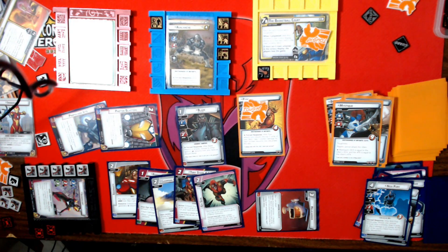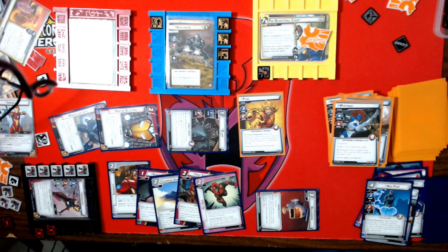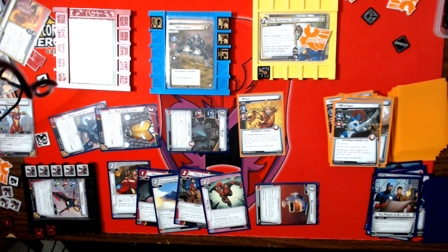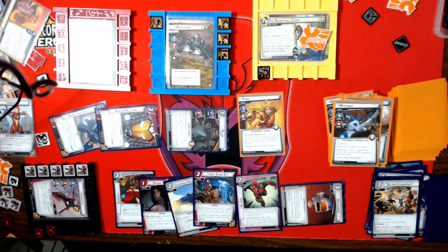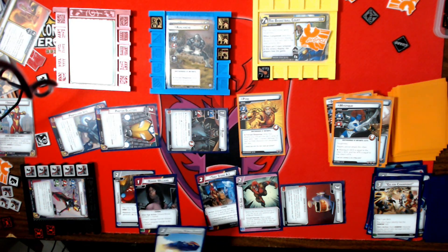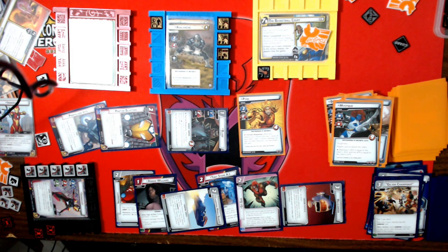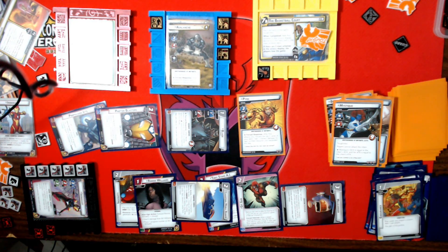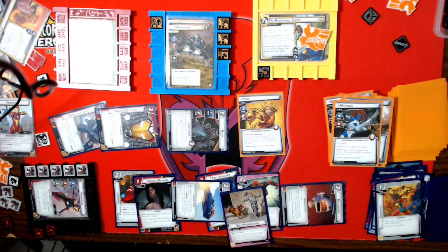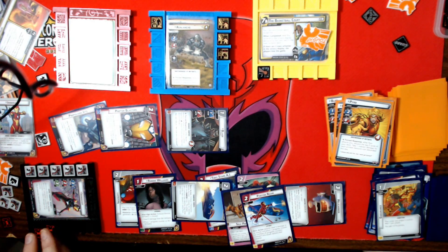I get Blade. Blade attacks Pyro for two — I'll discard his Strength so he stays. Tony Stark AI and Champions Bunker — draw two cards, discard two cards. I'm down four so I'll do a Photon Beam to take out Pyro, which gives me two more progress counters — that's five progress counters right now.